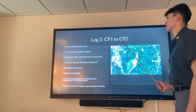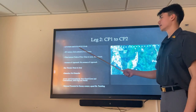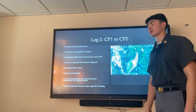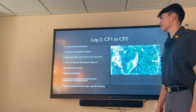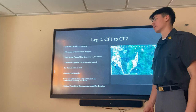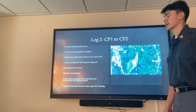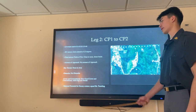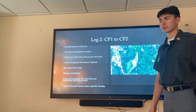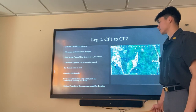For leg two, we're starting at checkpoint one and going to checkpoint two. It is a 507 meter movement at a grid azimuth of about 23 degrees. Observation and fields of fire are close to none due to the dense forest. There are no avenues of approach, no key terrain, no obstacles, and cover and concealment is really good due to the entire leg being in the woods. There's minimal potential for enemy contact, so we'll be in platoon file at traveling.